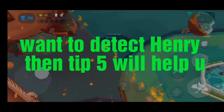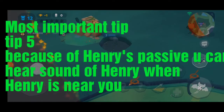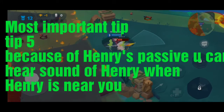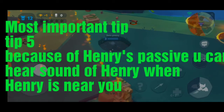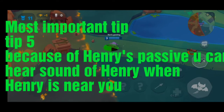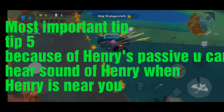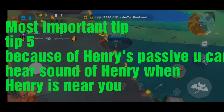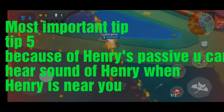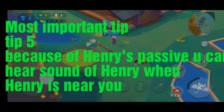Another tip: when Henry flies, you get a creepy sound, and enemies nearby also hear a creepy sound when Henry is close. This is a main tip to detect Henry — whether he's in the jungle or nearby, you will get that creepy sound.